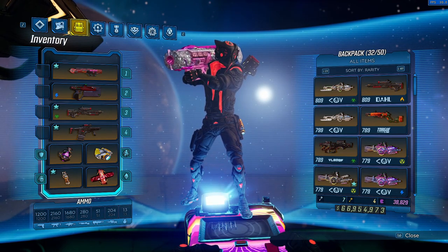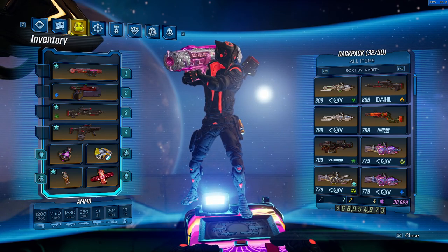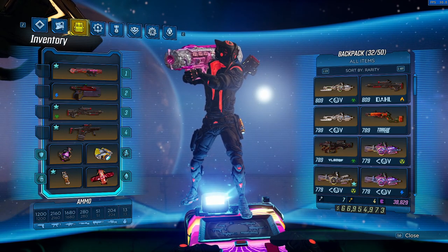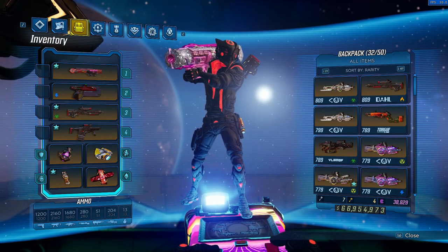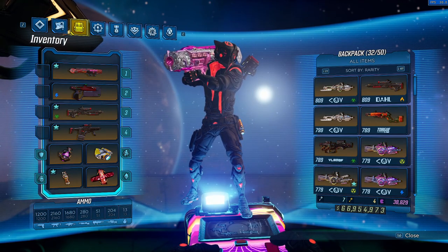So here we go. It's the Yellow Cake, the Globetrotter, the Creamer, the Shocker, the Major Kong, the Jericho, the Recursion, the Critical Thug, Shrieking Devil, the Newcomb, the Freeman, the Anarchy, the Red Eye Rocket Pod, the Gargoyle, the Rebound, the Doguska, the Scoville, the Chomper — which is a Blue Quest Reward — and then the Zooka, which is a COV non-unique launcher.